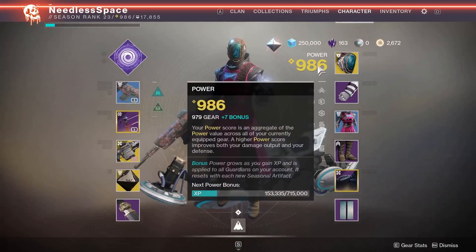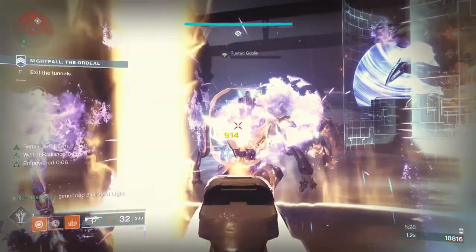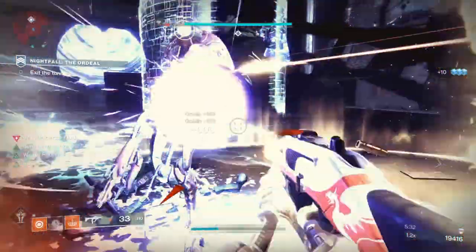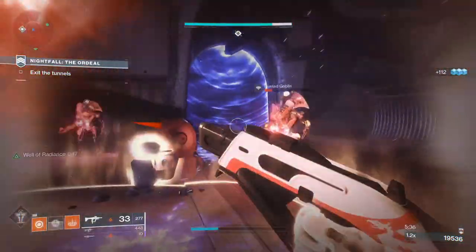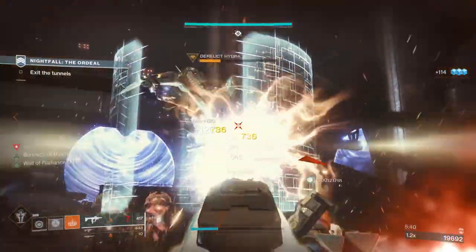First off, this video is for guardians who are at least level 950. If you haven't hit 950 yet, you can literally do just about any activity and the gear will drop higher than what you are, up until the soft cap of 950. Then you can follow along with this strategy.